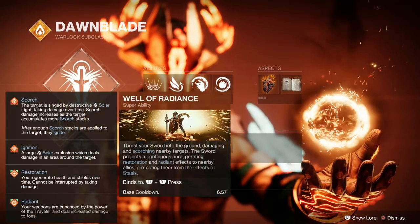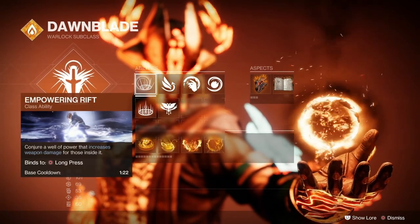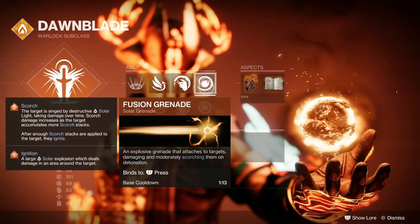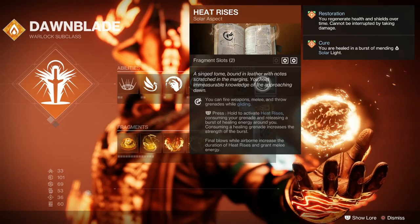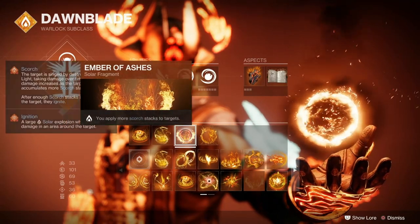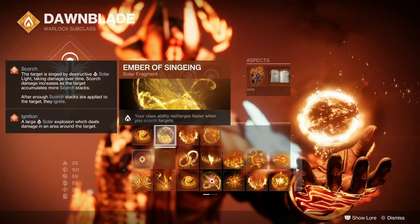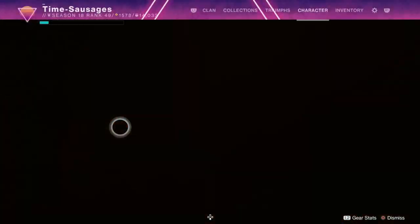For my subclass, I've gone with Well of Radiance because that empowers your weapons. I've also gone for an Empowering Rift so whenever I slap one of those down, any weapon damage will charge my grenades. I've gone for the Incinerator Snap and Fusion Grenades. For Aspects, I've taken Touch of Flame and Heat Rises. For Fragments, I've got Ember of Blistering, Ember of Singeing, Ember of Ashes and Ember of Searing — all leaning into Scorching Targets and getting Ability Energy fast. Ignitions will also grant Grenade Energy, which is very nice.